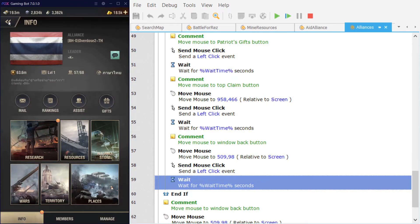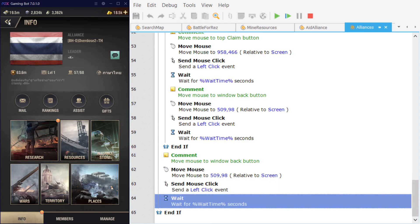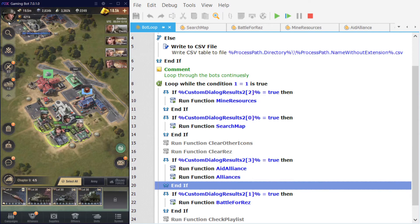As with the research, the bot will only select and collect the Patriot gift once per loop, then on subsequent loops it will collect the Patriot gift again until none are available. The overhead and time used to attempt collecting the Patriot gift even when none are available is very small, so rather than doing something complex like checking availability, the bot simply cycles through pressing the collect button each loop. After that the bot moves to the back button of the Alliance screen and returns to loop through all the bots.